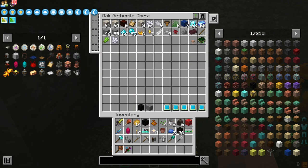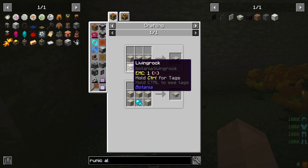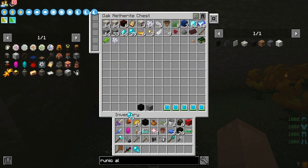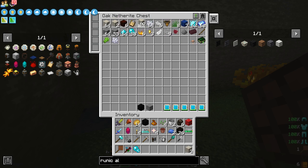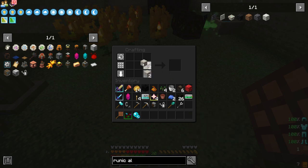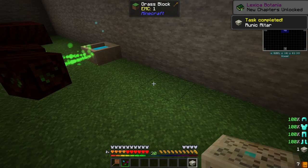But first, we're going to need a runic altar. To do that, it's just an upside-down slab of living rock over top of a mana diamond or a mana pearl — your choice. I use mana pearls because mana pearls are used very little for anything else, but I found I need a lot of them. We've got us a runic altar now, which unlocks more into our Lexica Botania.